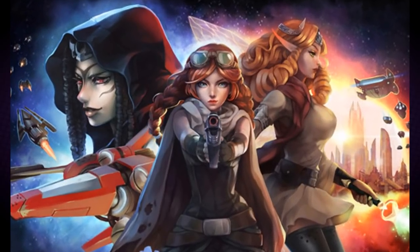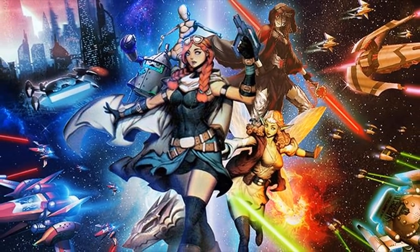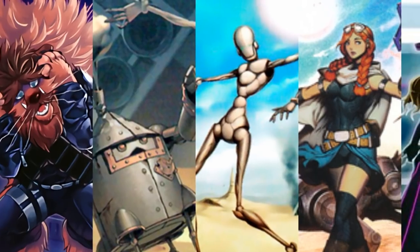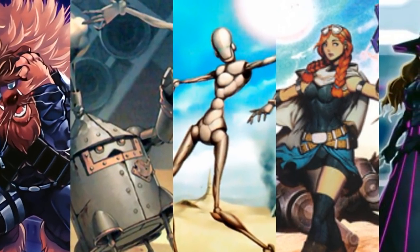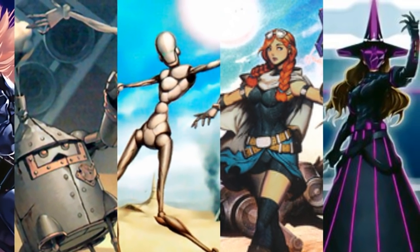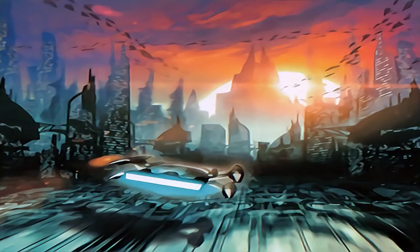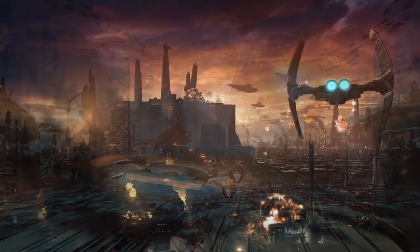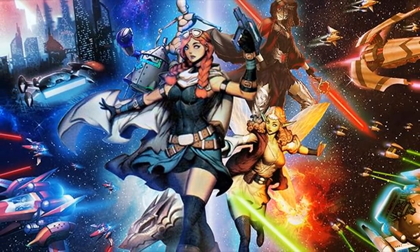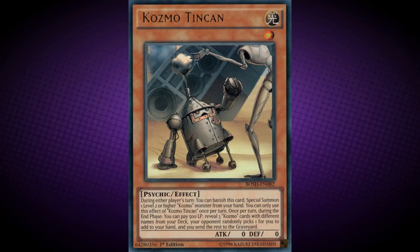The Cosmo archetype is a TCG exclusive set that debuted in Clash of Rebellions. They appear to be based on a hybrid of properties between The Wizard of Oz franchise and the Star Wars franchise, with the monsters made up of both light and dark attributes, with psychic-type monsters as pilots representing characters from the films, and machine-type monsters as spaceships representing objects and vehicles. The field spell cards also represent specific moments in the films. Let's take a look at each Cosmo monster, starting with Cosmo Tin Can.